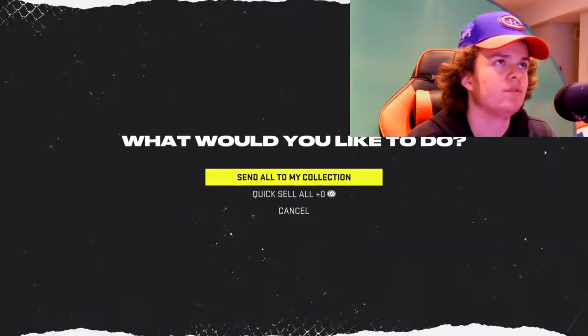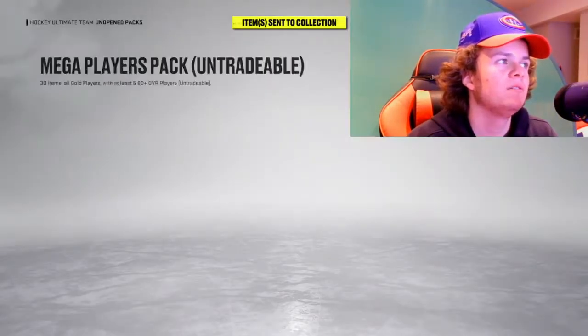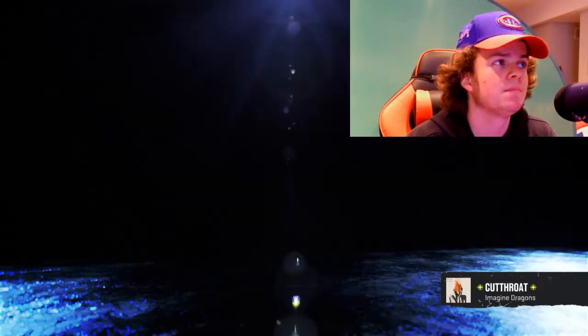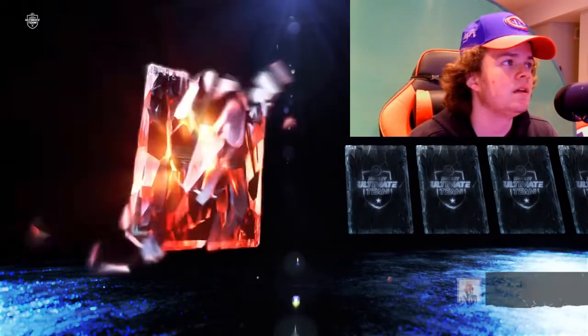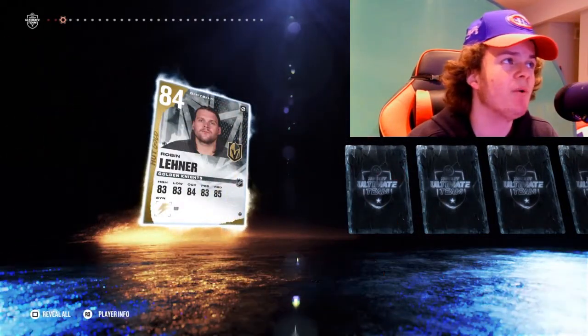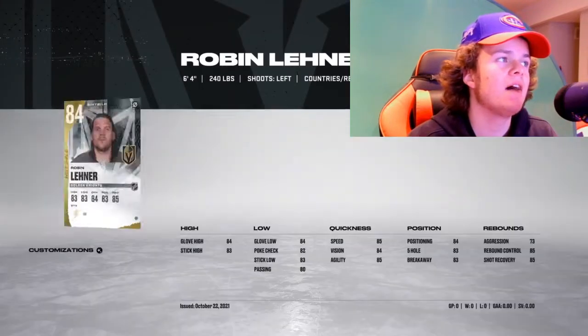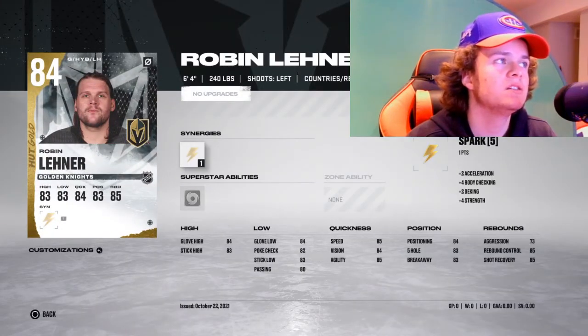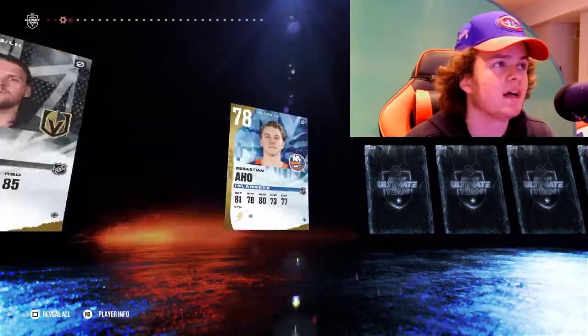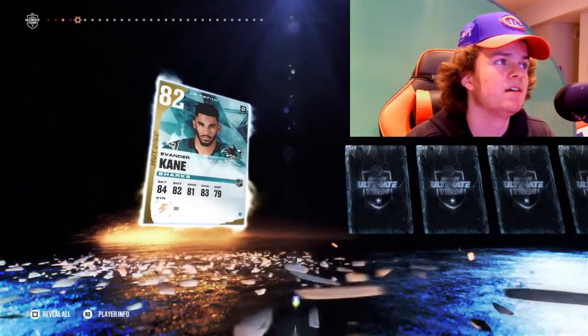Heading over to the Mega Players pack now — 30 items, going to be a big one. 76, 74. 84 Leonard! I thought — yeah, for sure. He's going to be my number one goalie. 6'4", 240 pounds, he has some decent stats too. And you always want those tall goalies.